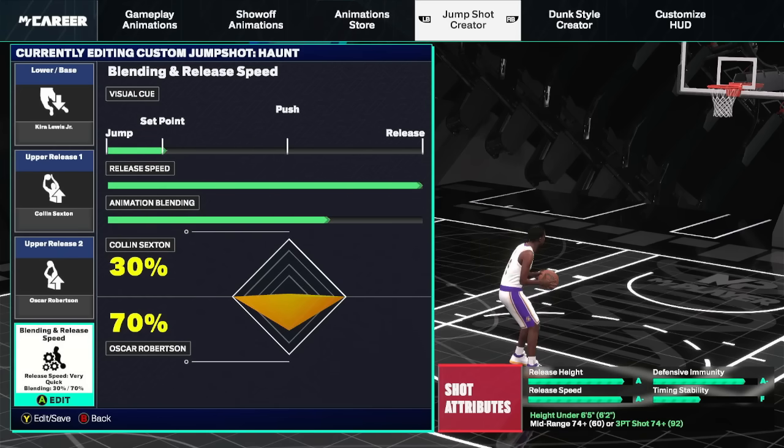Those are the jump shots and those are the settings. I hope you guys enjoyed this video — try and get this video to a thousand likes. If you guys want some comp dribble moves, I need this video to get smashed with likes and I'll hook y'all up. Until the next time, your boy Haunt is out. These are the best shooting settings and the best jump shots for all builds.